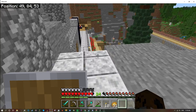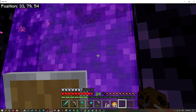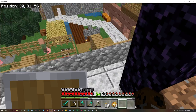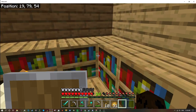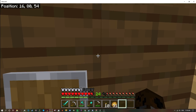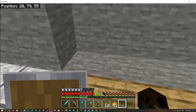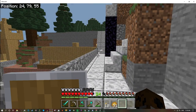Over here we have the portal which we can go to the nether — I will show you what we're doing in the nether. We got the enchantment room, which we're not done with on the outside of the walls because I was starting to dig it out but we need more wood.